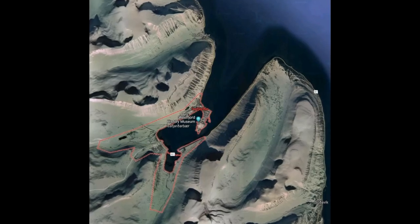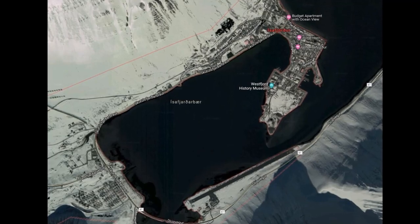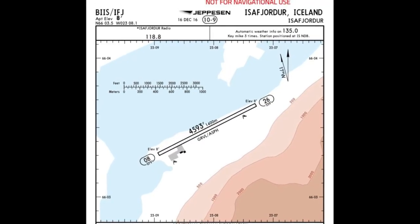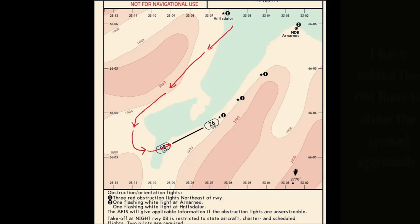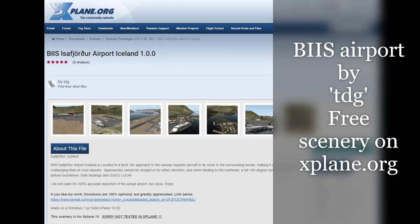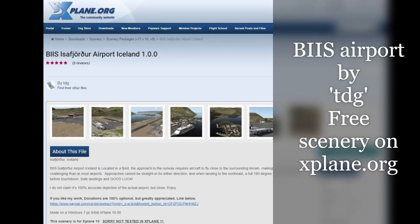It's a small town of about 2,500 people, serviced by a very small airport with a 4,593 foot long runway. The approach makes this a very challenging airport to fly into. It has a number of restrictions for both lighting, weather, and winds. We're going to be checking out and comparing the free scenery pack by TDG available on xplane.org with the default scenery.